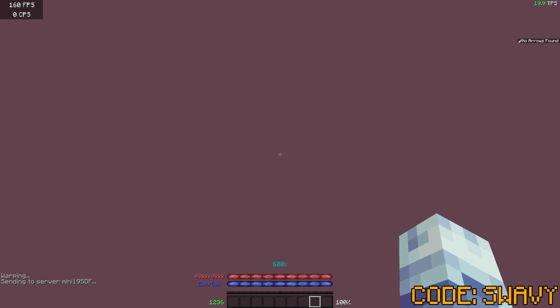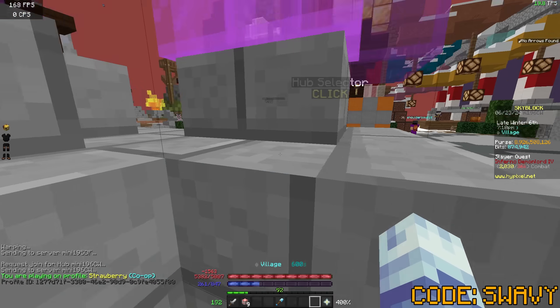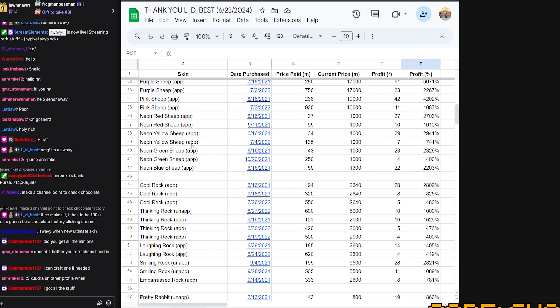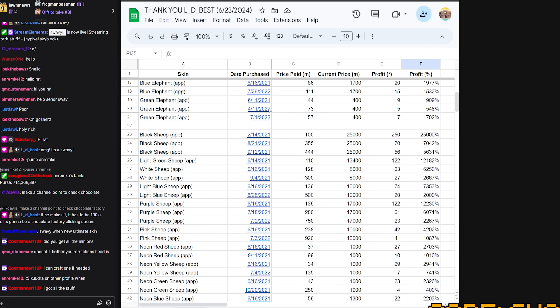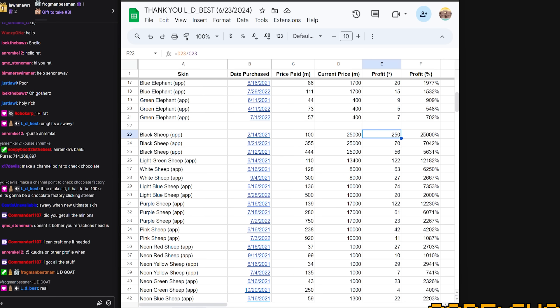Speaking of this whole thing with all the network stuff — I spent a good bit of time this morning compiling a document put together by ldbest of all my old auction house purchases. I tried not to pay attention to anything from 2023 or 2024 — this is only the really old stuff. I have what I bought, when I bought it, how much I paid, the current price, the profit multiplier assuming I still have it, and the percentage multiplier.